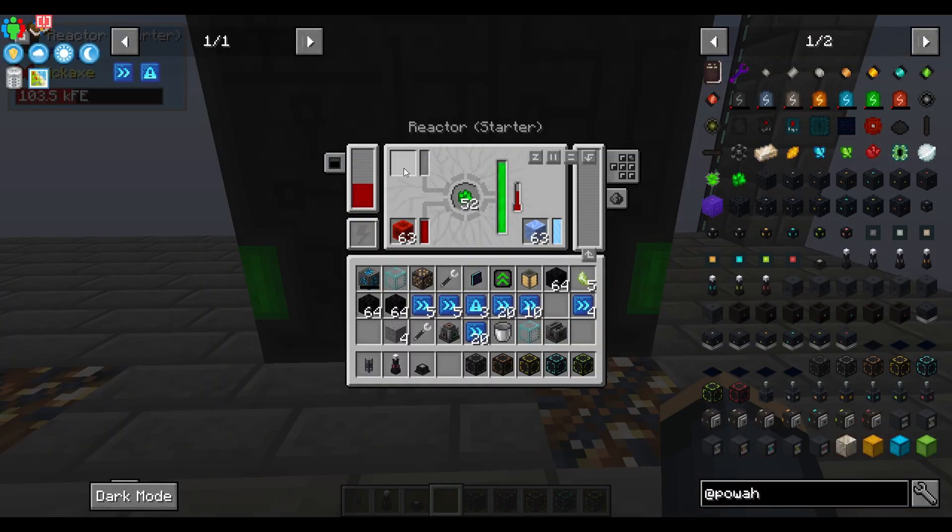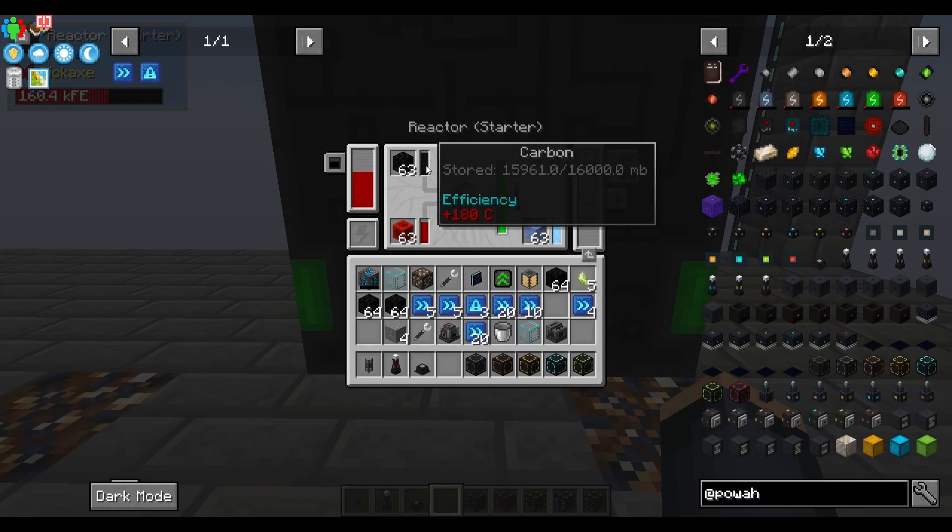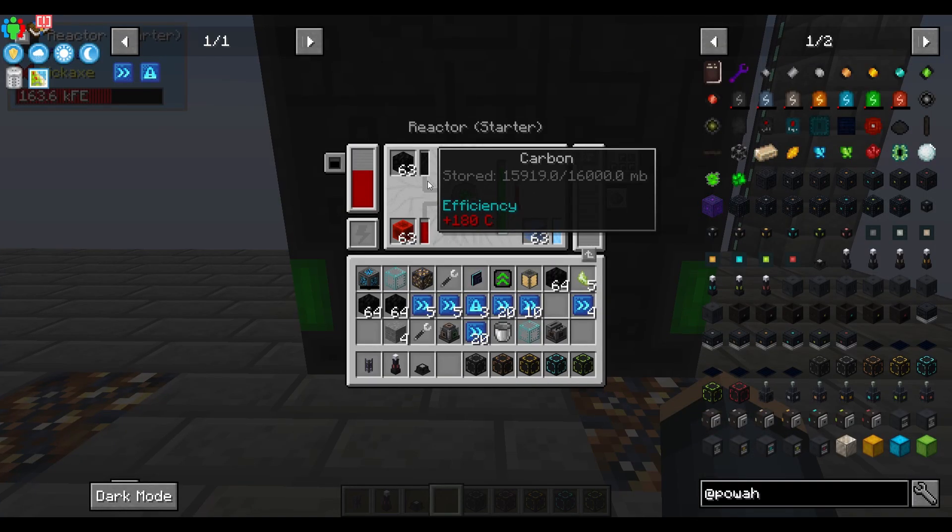You're going to get a lot more power if you put water into it. Just put some water in — use a sink, use some pipes — and it will give you endless water.